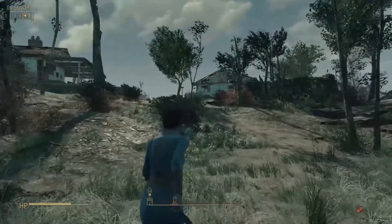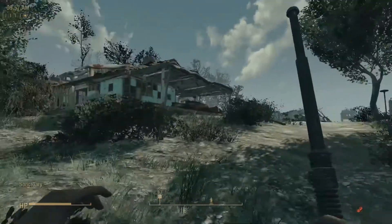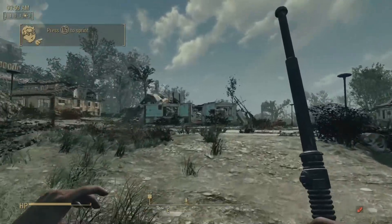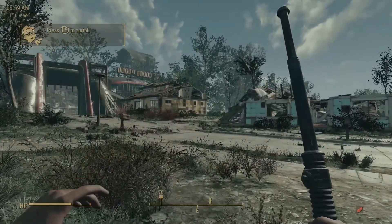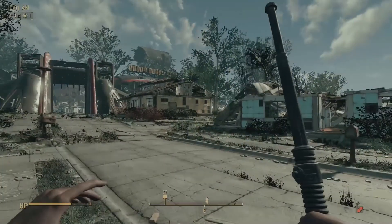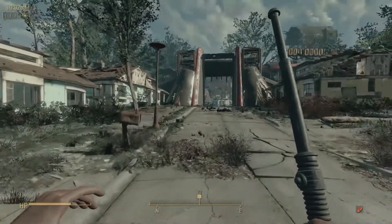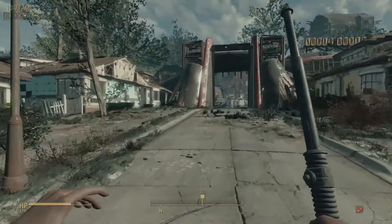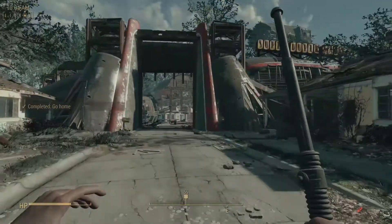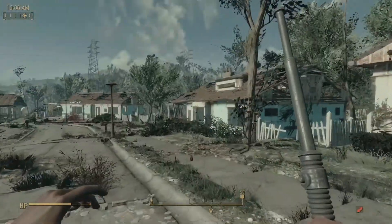We're going into Sanctuary right now. It looks like normal Sanctuary from here, but there's a mod that totally added a whole new section in the back that's already been developed — looks like by some raiders who aren't here anymore. They made a whole town out of this at some point during the 200-year span that we were in cryo.